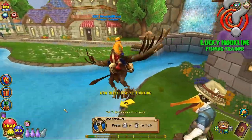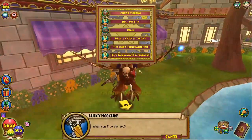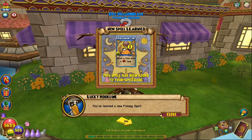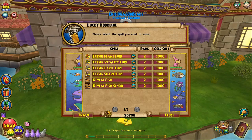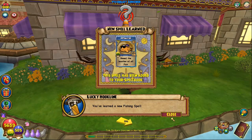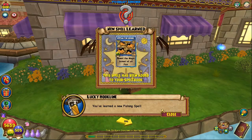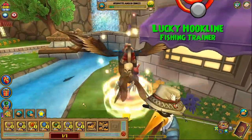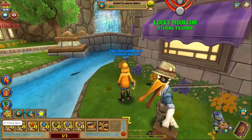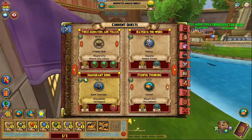We got our minor fishing luck elixir. Now make sure this is the time where you go ahead and train all of the rank one lure spells. I personally don't care about Reveal Fish that much — if you have a hard time seeing fish in certain places it can be helpful, but I'll train it anyway just for this tutorial. Then I'm going to get Reveal Fish School — this spell is insanely important to get.